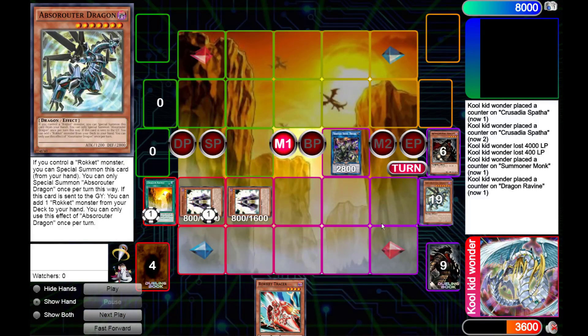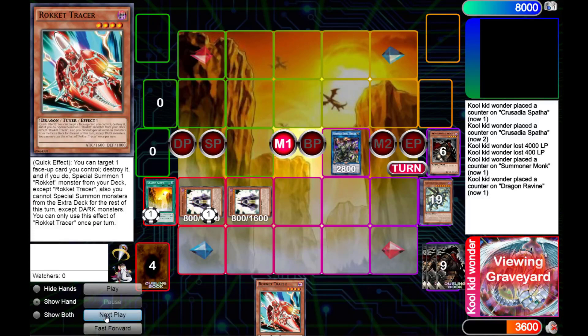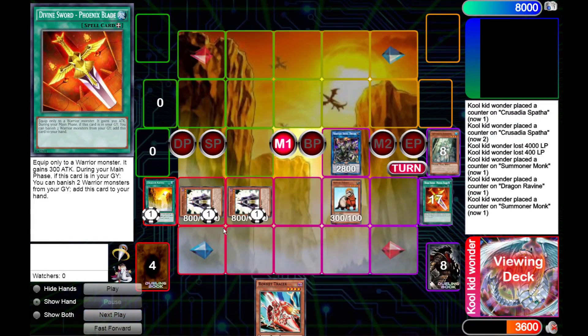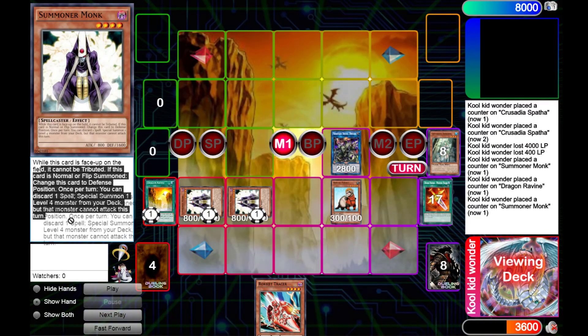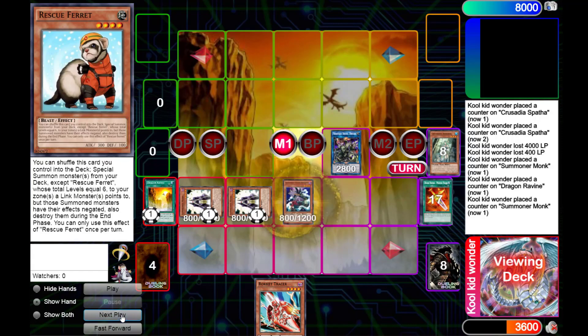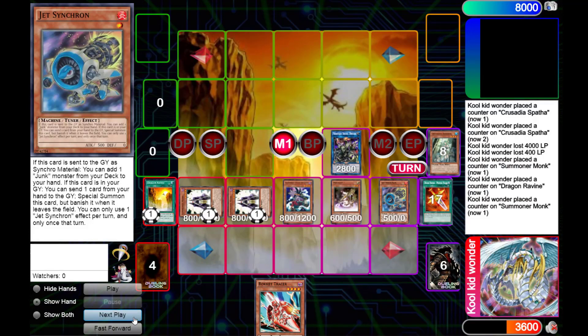And then, triggering Abstruder to add Tracer from our deck to our hand. Next, we're gonna banish the exact two warriors left in our graveyard to add back Phoenix Blade once more, and using Summoner Monk once again — because it's a soft once-per-turn and a hard once-per-turn — to summon Rescue Rabbit from our deck. Our Ferret effect lets it shuffle itself back into the deck, and we're gonna summon Steam, Broken Boy, and Magic Cat, adding Jet Synchron from our deck.